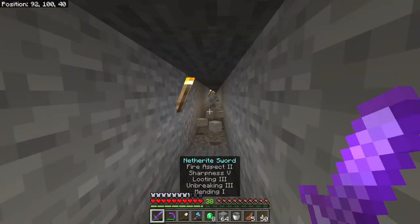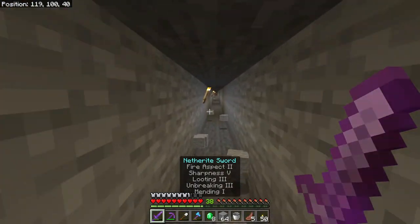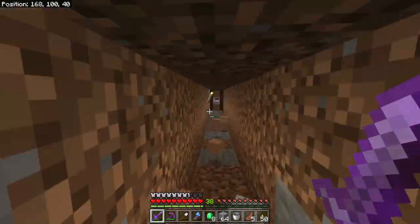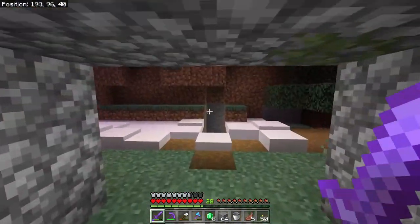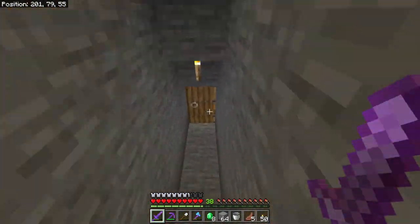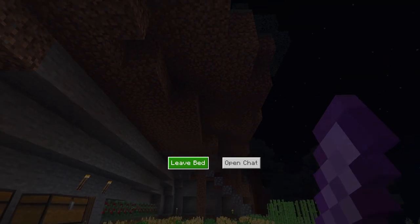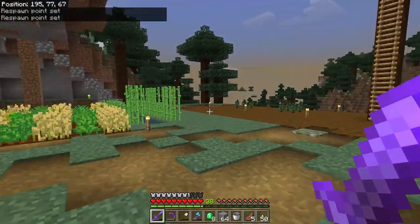Look at all these blocks I can pick up. My inventory was full when I made this hallway. I dug my way from the village back to camp, back to the main base, and now it's a really super handy hallway. There's no snow to sink in or enemies to fight — it's just a nice safe road between these two spots.